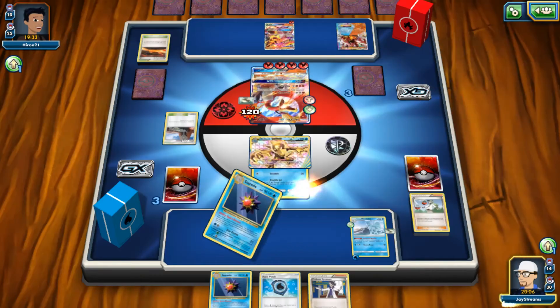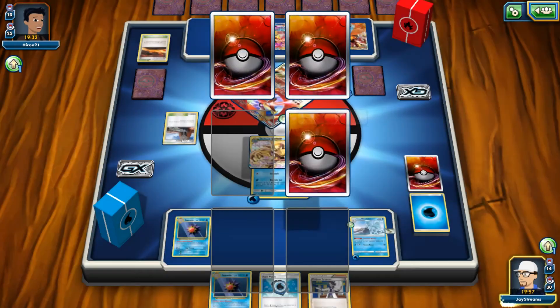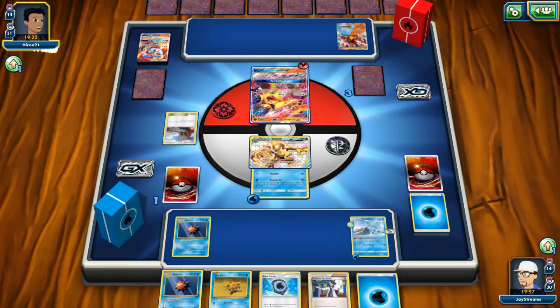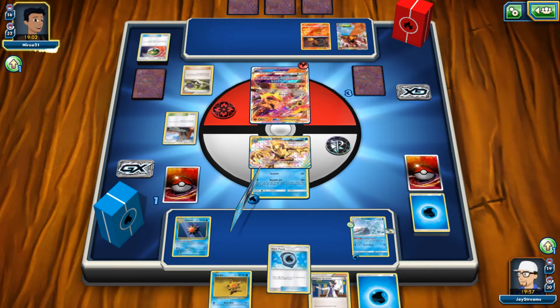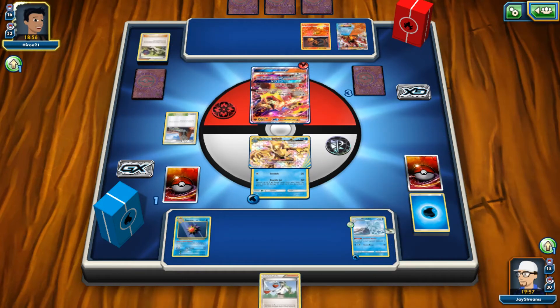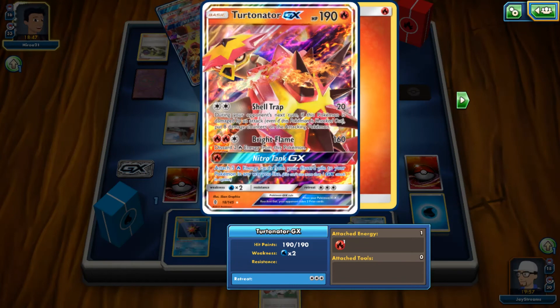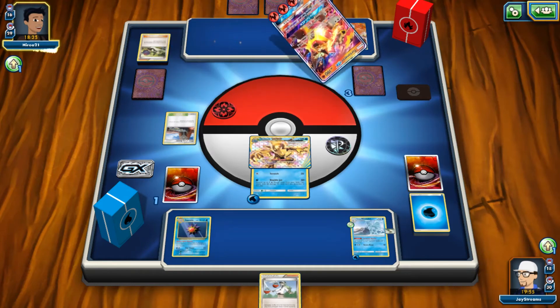Now I'm going to use Space Beacon, grab the two energy, and knock out this Ho-Oh. So now you've got to realize I have only taken three knockouts and I am down to one prize card, and he's taken three knockouts and he is down to three cards. And this is why I like playing budget decks — it's not because they're relatively cheap, it's because I personally can beat top meta decks, which this is not by any means, by simply prize trading. I just have to outspeed my opponent. And I'm actually on a four-win streak where I've been playing very well with this deck, and this is going to make it a five-win streak, which is pretty good for the Pokemon Trading Card Game Online.